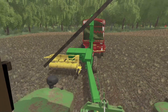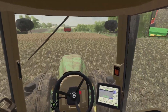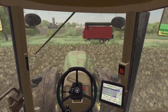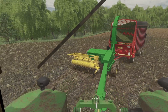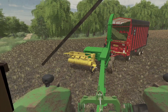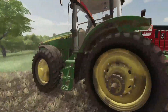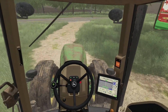We actually got this all with one chopper box, but I don't want to go down the road with a full chopper box - that's quite a bit of weight. I'm going to go ahead and just drop this box here and come back for it. There we go, got that one dropped. Let's get hooked up to the other one and pull the pin so it's ready for traveling down the road. All hooked up - let's head on back to the farm.